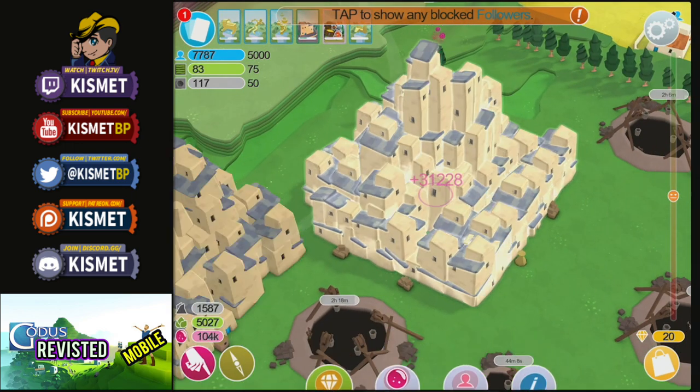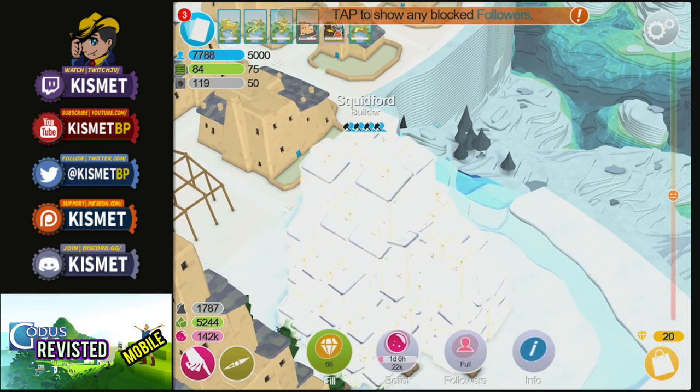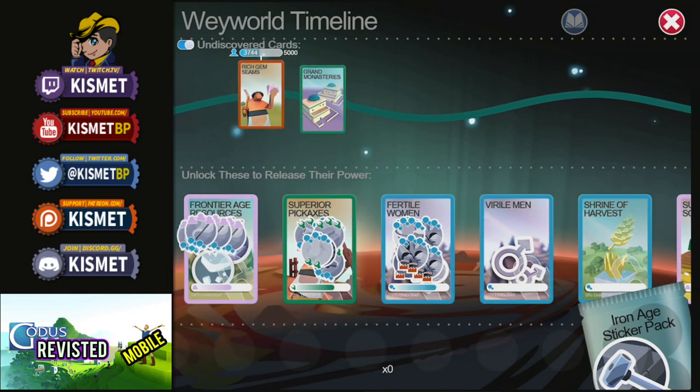Let's not forget to get a bunch of our belief back on Homeworld. Keep on expanding our little high-level area here to get even more belief over there, plus getting those gems. Then back to Wayworld, we'll put some more points into these cards.